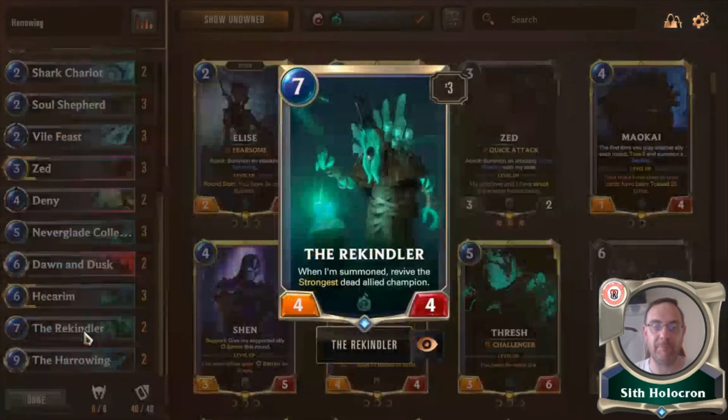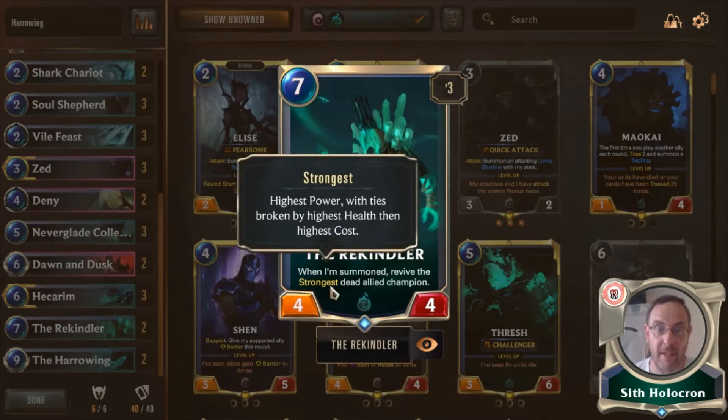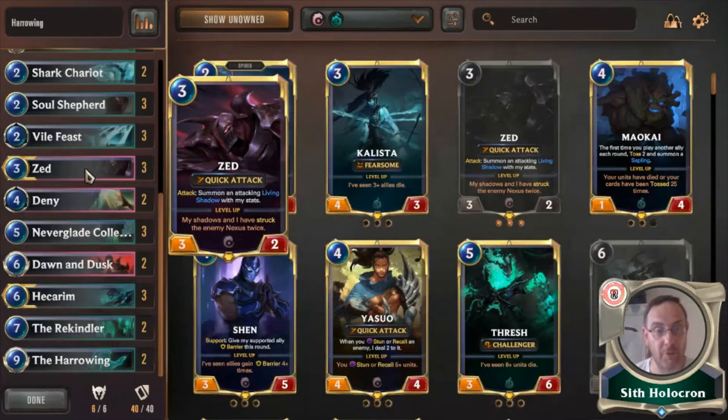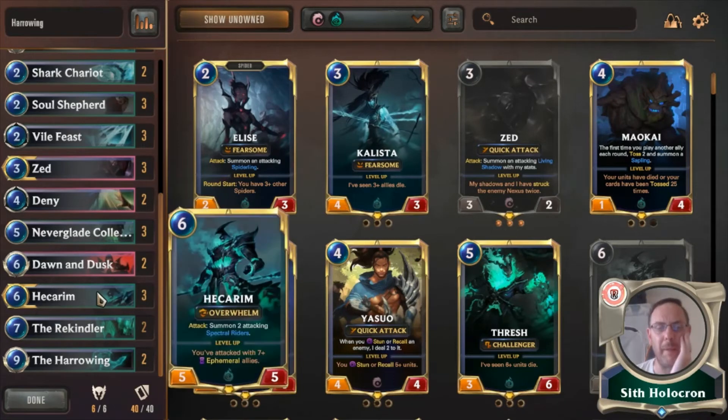We've also got two of the champion revive card — on summon, revive the strongest dead allied champion. Chances are Zed has already died so he's coming back, but if Hecarim has been taken off the board he also comes back. By 'strongest' they mean highest power — Hecarim has five power, Zed has only three. It's brilliant for bringing champions straight back. To be able to bring back a Hecarim, that's GG right there.